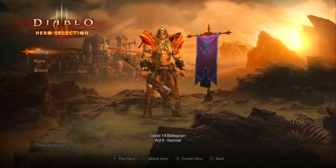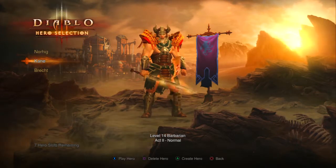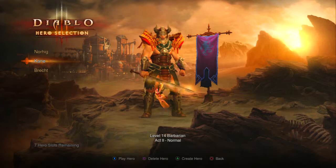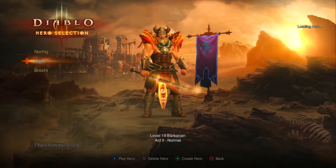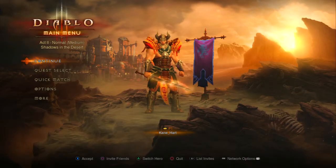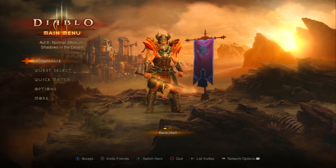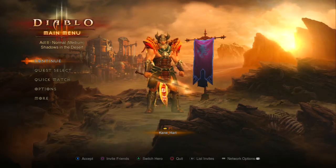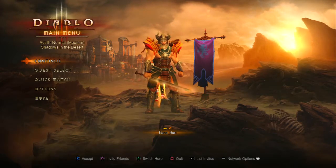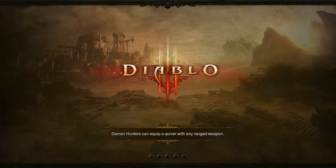And then of course we have our Barbarian. We've got two Barbarians here - the one we originally started which I probably won't touch again, and of course our Barbarian, the sexy Barbarian named Kane. The names are only really what you see now - other players can find a way to see it when browsing your characters. But overall they won't see your name in game as whatever you wrote it as. They see it as Player 1 Kane underscore heart - that's how they see your name tag in game, at least on the console versions, and I believe on the PC version as well.